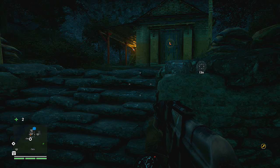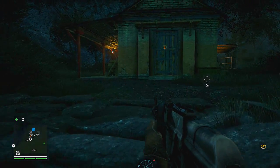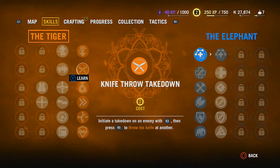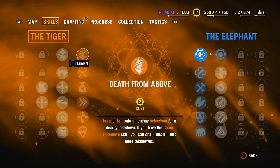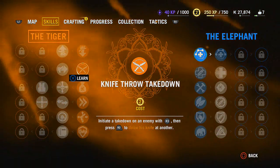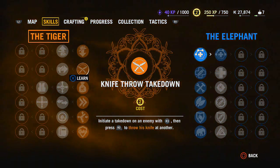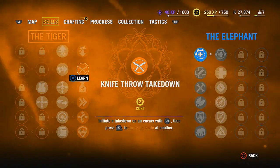Welcome back to my channel. Today we'll be playing Far Cry 4. We have 2 skill points and we can unlock a new skill. I think death from above — knife throw takedown — initiate a takedown on an enemy with R3 then press R2. This one looks useful when taking down an enemy standing right in front, it's as good as a double takedown. So I'll do this.